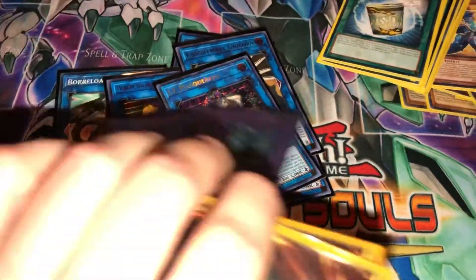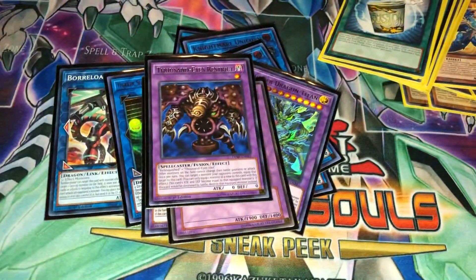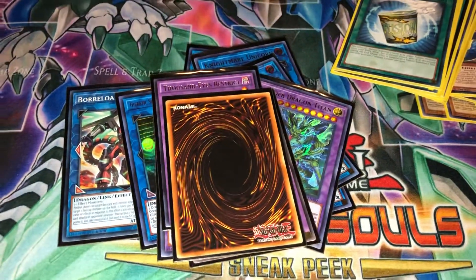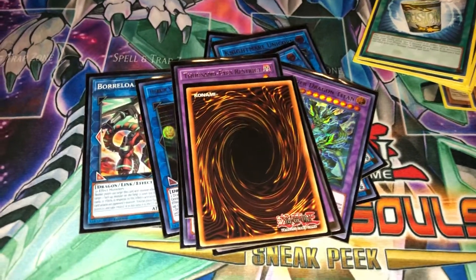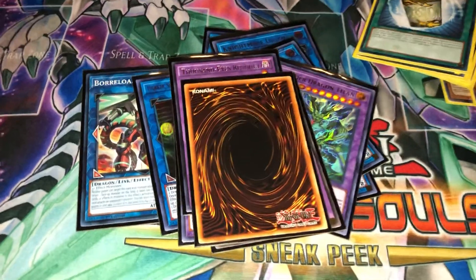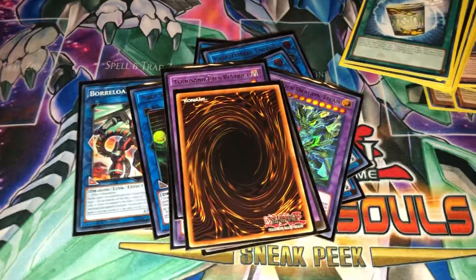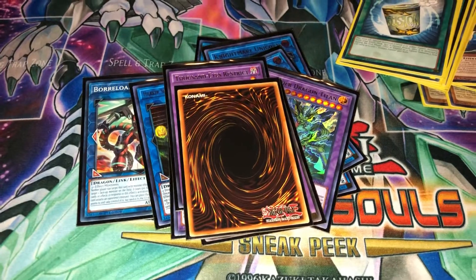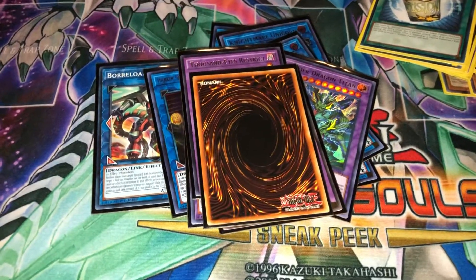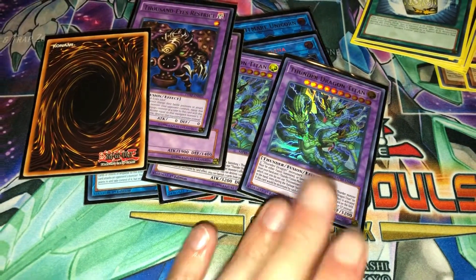You have two Titan, one Kaminori Attack, one Thousand Eyes Restrict, and - here's the proxy - one Twin-Headed Thunder Dragon. I'm very embarrassed that I don't even own that card. It came out of Metal Raiders and I don't own one. I was building this deck and kept looking through my cards and couldn't find it - it makes no sense. Thunder Dragon players will know that one will pop up every now and then, and it allows you to branch off as well.